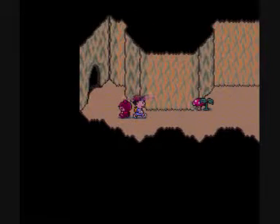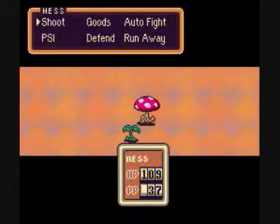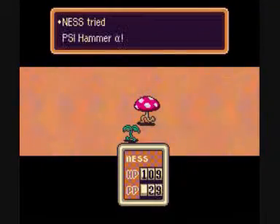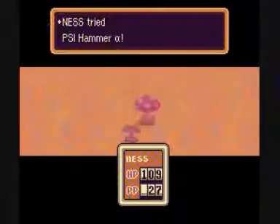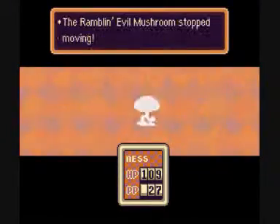There's a rambling evil mushroom there but that's okay. I'll just use PSI Hammer — bam! Let's wrap up here. Rambling evil mushroom, stop moving. Good, that's out of the way.